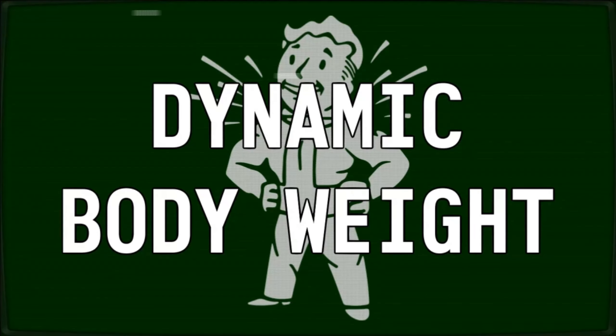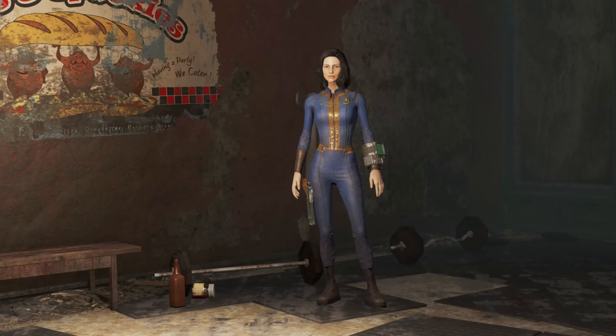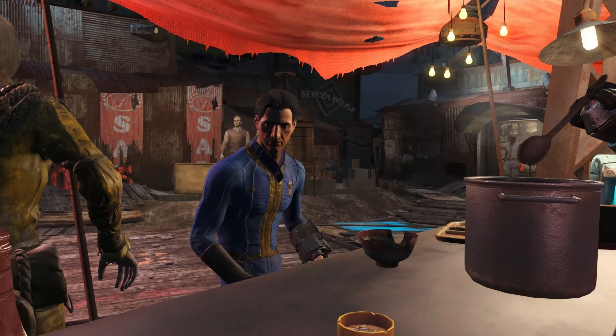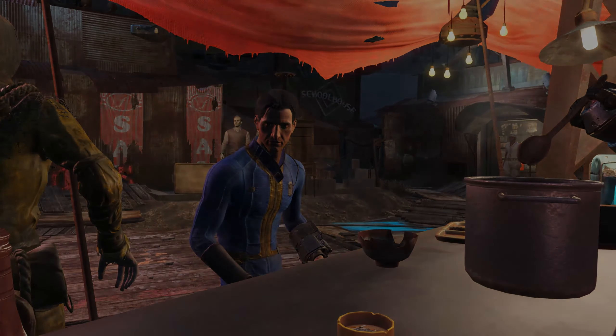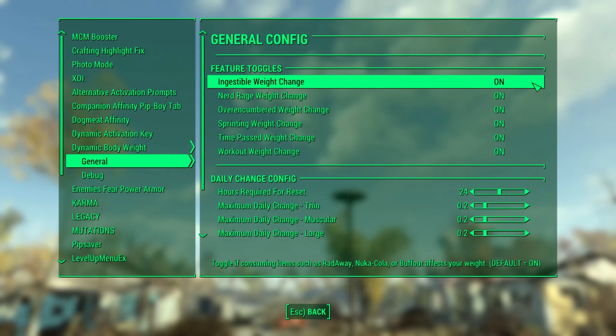The last mod is Dynamic Body Weight by BP42S. This implements a dynamic body weight system in the style of Red Dead Redemption 2 — your character now changes weight and muscle mass in-game depending on your actions. It's highly configurable and features an entire script library for modders. It is automatically compatible with CBBE, Fusion Girl, and Enhanced Vanilla Bodies out of the box. The MCM menu allows you to tweak things, making it very configurable and cool — a good mod if you want to add a little touch to your Commonwealth adventures.